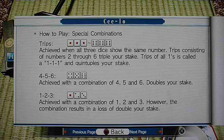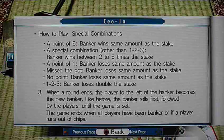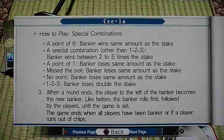Trips of all ones is a triple one and quintuples your stake. Two through six triples: four, five, and six doubles the stake; one through three results in loss of double the stake. First, the banker is selected, then players place their bets which the banker meets. The player to the left of the banker becomes the new banker each round. The game is over when all players have been the banker or if a banker runs out of chips.